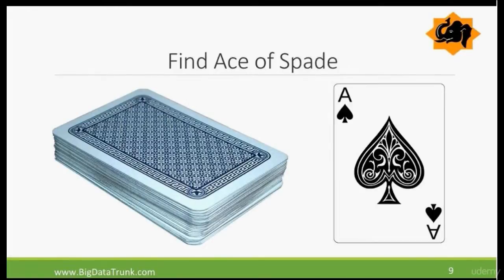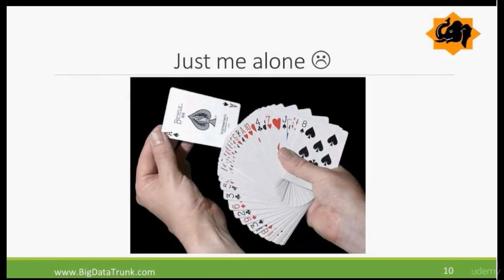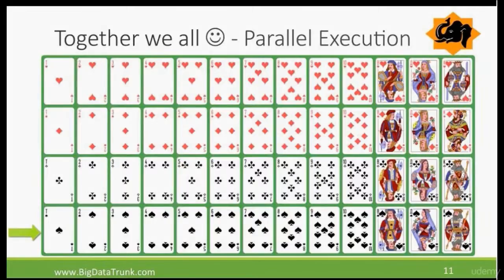Let's say I have a pack of cards and I need to find the ace of spades. If I'm going to do it myself, all alone, I have to go through all 52 cards, shuffle through them, and look around. It may take me a couple of minutes. That's where I'm just doing it alone.